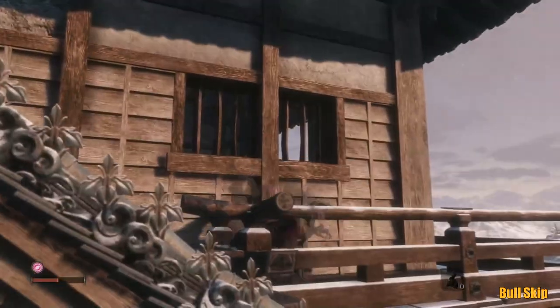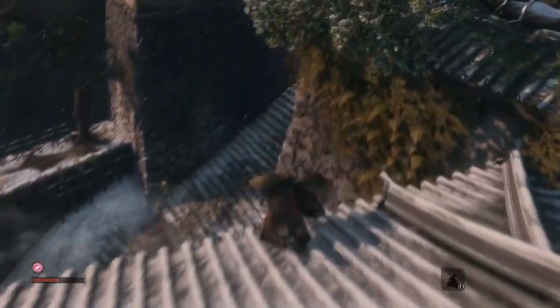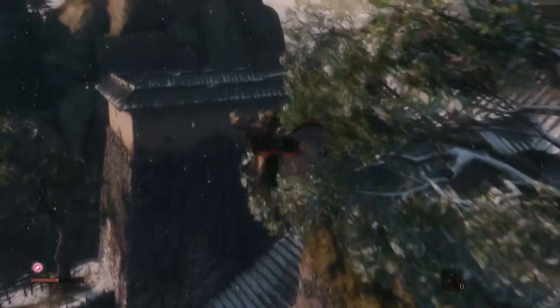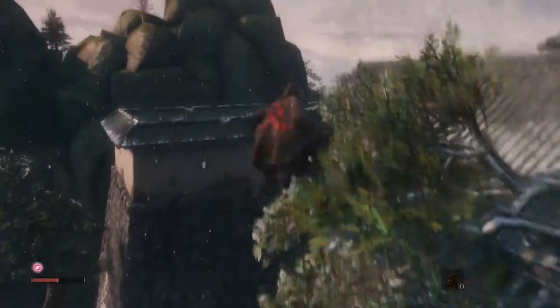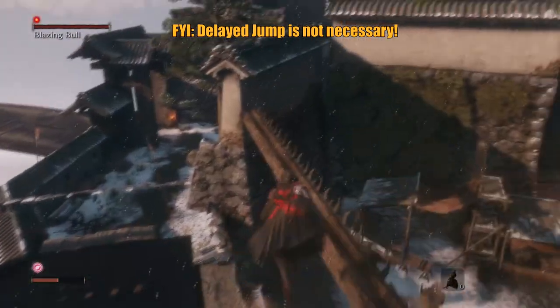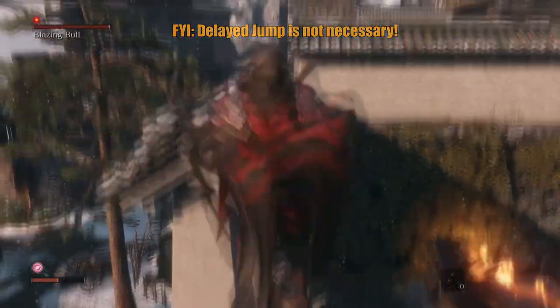To avoid bullfighting like you are in San Fermines, position yourself on the roof of the right building by the entrance to the bullfight. Look towards the branches that obstruct the next set of roofs, and time a precise double jump using the branch in the corner as your reference. Once you have performed the first jump, use the second one to move to the right and land safely on the roof. After that, it's just a matter of following the path without falling to skip the arena and the fight completely.